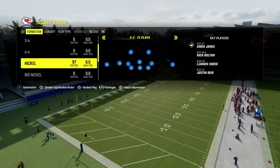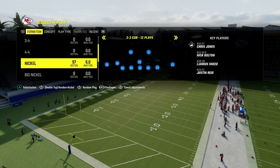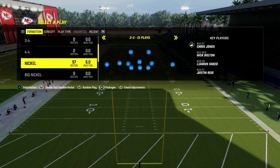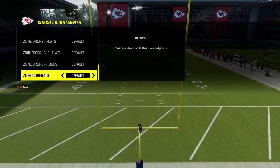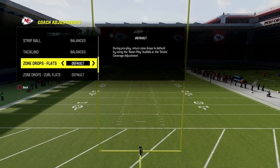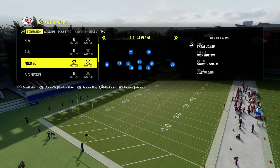The defense comes to us out of the 3-3 cup, and we're going to be using some unique coverage adjustments that really come out of the nickel 3-3. This is why we want to be in the 46 playbook. The only coaching adjustments I would recommend: the main one is zone coverage to match, then option defense to conservative, and ball in air defense to play ball — it's going to help you catch more interceptions.